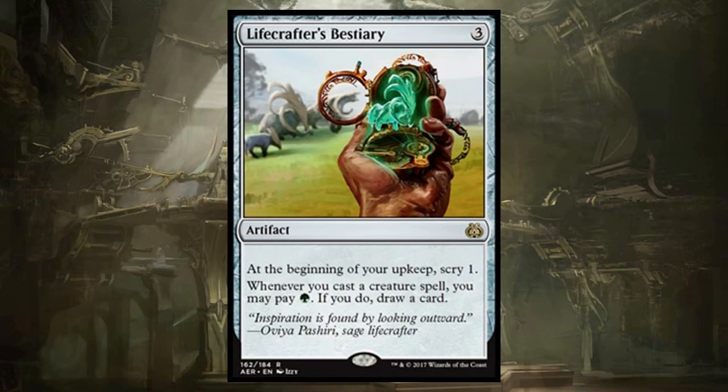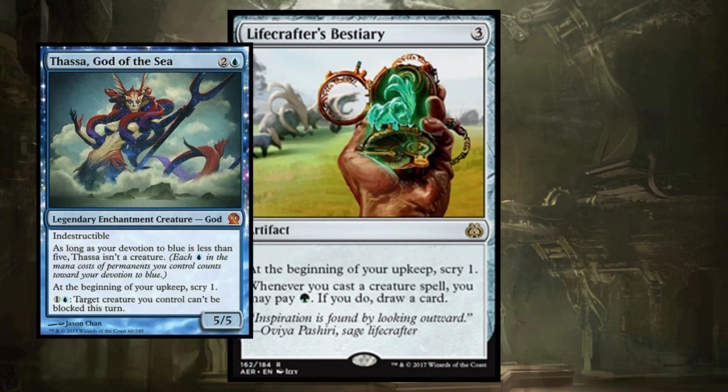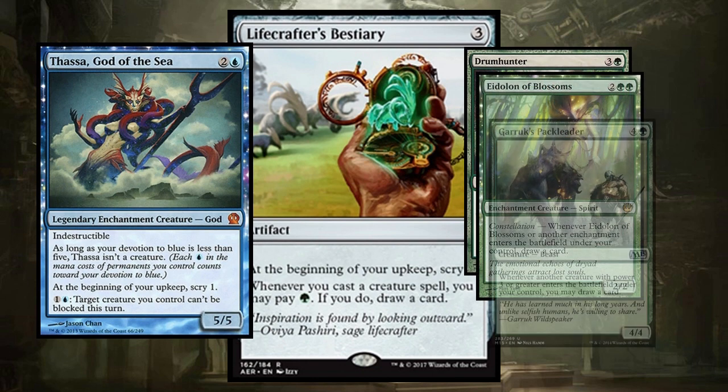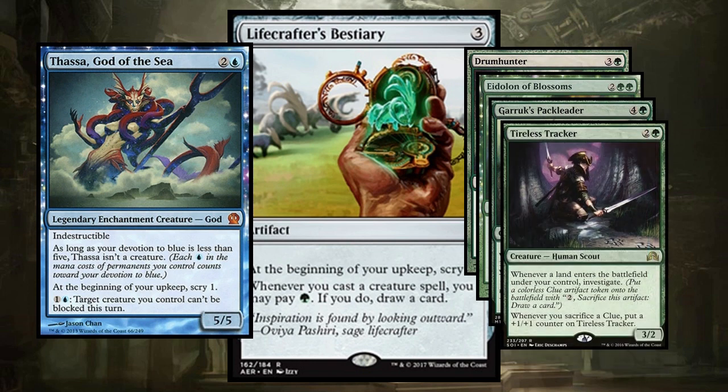Lifecrafter's Bestiary is the exact effect we need in green. For three mana, you can Scry at the beginning of your upkeep — hey Thassa, how's it going? Whenever you cast a creature spell, you can pay one green and draw a card. You're adding one green to every creature you play and you're just drawing a card. Green has to mess around to get card draw going — things like Drumhunter or Idyllic Tutor for enchantments, Garruk's Pack Leader, Tireless Tracker. But with Lifecrafter's Bestiary, you just play a creature, pay a green, and boom — you got a card. I'm going to put this in a lot of creature decks.